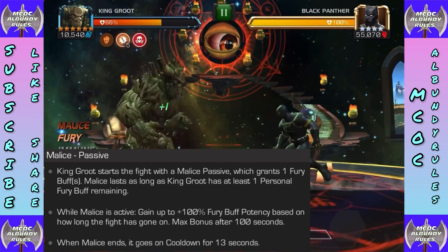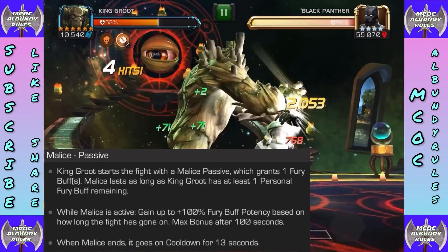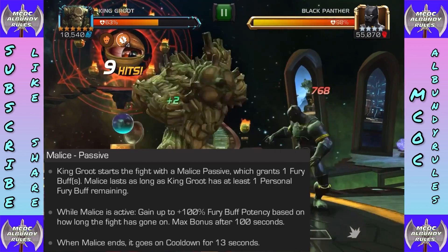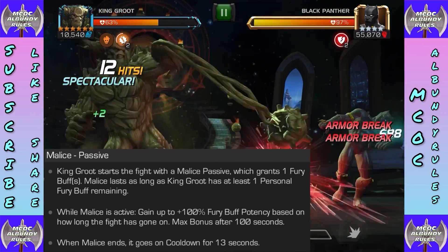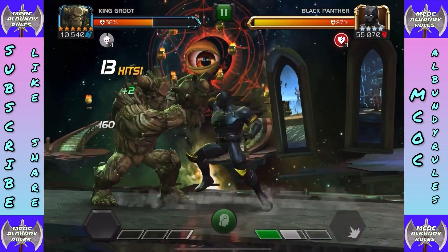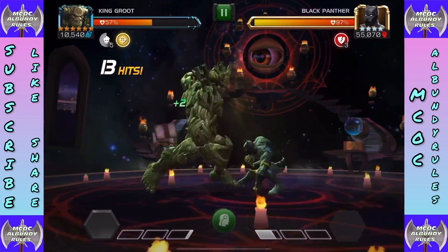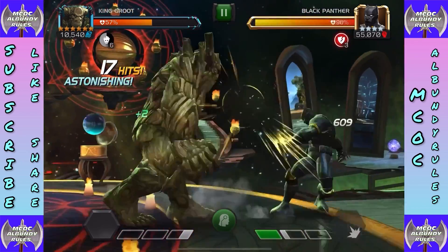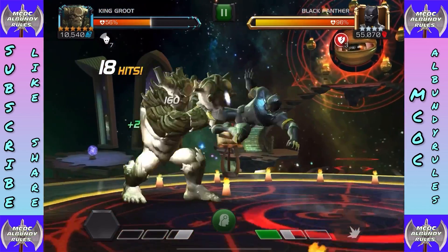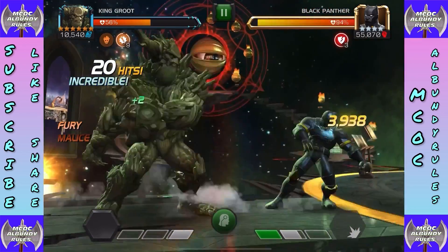Now let's go into Malice. He starts the fight with Malice with one theory buff, though with suicides you'll usually start with more since those debuffs convert into theories. Malice lasts as long as there's at least one personal theory. To know Malice is still active, watch the theory timer. He gains a 100% fury potency based on how long the fight has been going — the longer the fight, the more potent the theories become. When the last theory timer goes off you see the gray area — that's the 13-second cooldown.